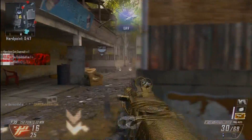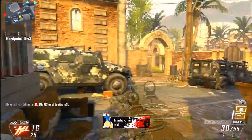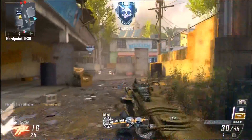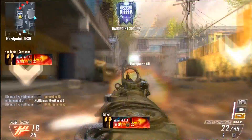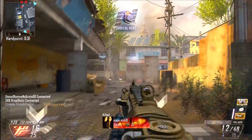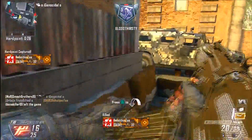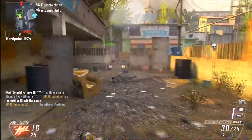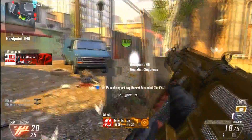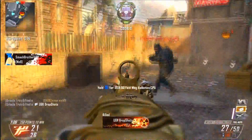Hello YouTube, it's UrbanMods here and today I'm bringing you guys a nuclear on the map Slums in multi-team hardpoint. I'm using the MTAR with stock and fast mag — those are my go-to attachments. If you haven't tried the MTAR, it's a really good alternative to the AN-94. Personally, I don't like the AN-94 as much anymore ever since the nerf — I can just tell there's a difference, even though I used it a lot before.